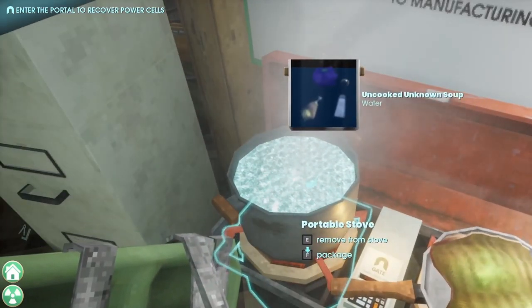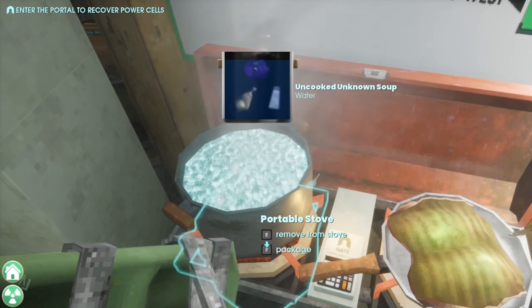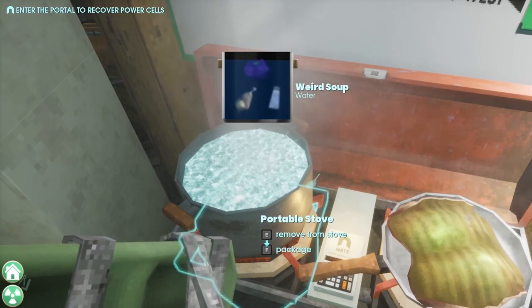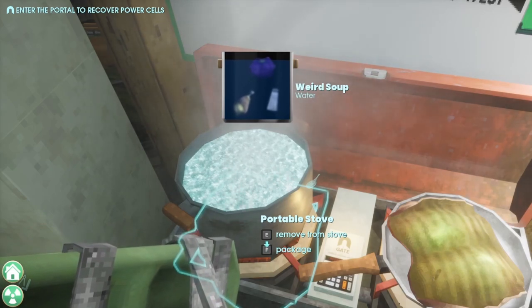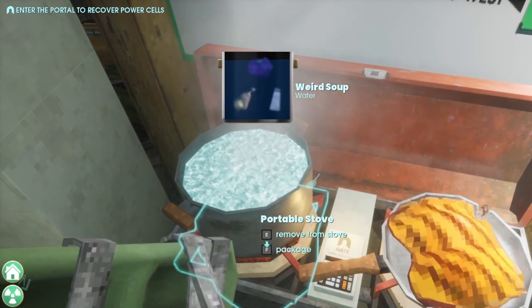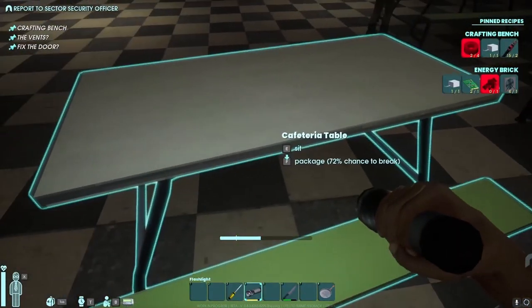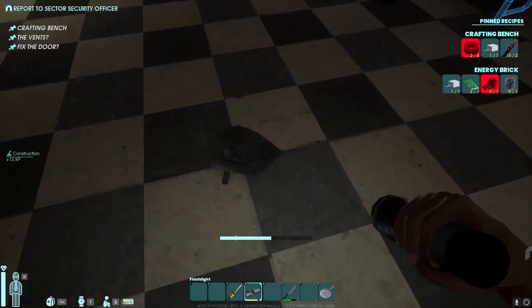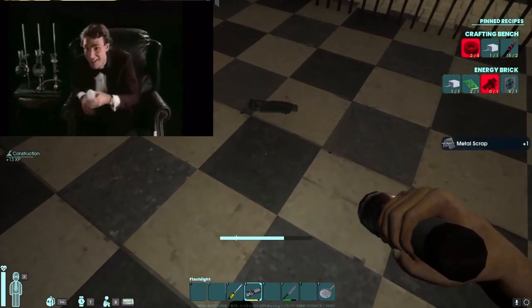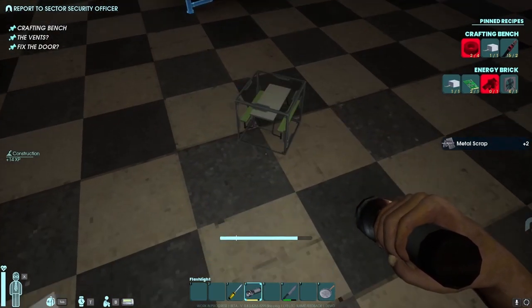Once we built up our base pretty well, I actually found myself getting a little too comfortable just enjoying cooking the weird alien meat for my husband and me. In order to get to that point, first we crafted a bed and crafting table. Every crafting table you make needs electricity, so don't forget to build it close to a socket. Your inventory is limited so organizing your items with chests is super important. You can package objects with a chance to keep them intact.